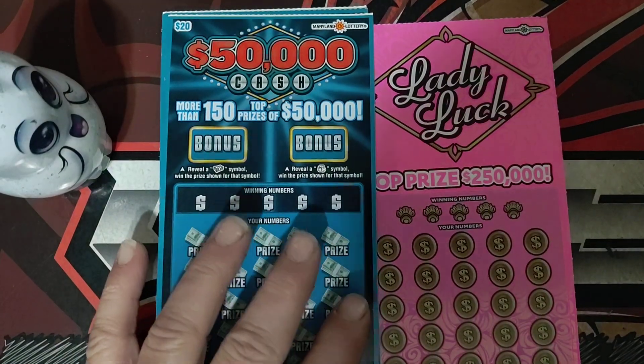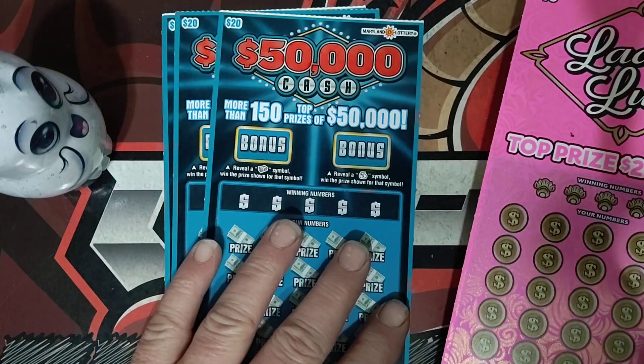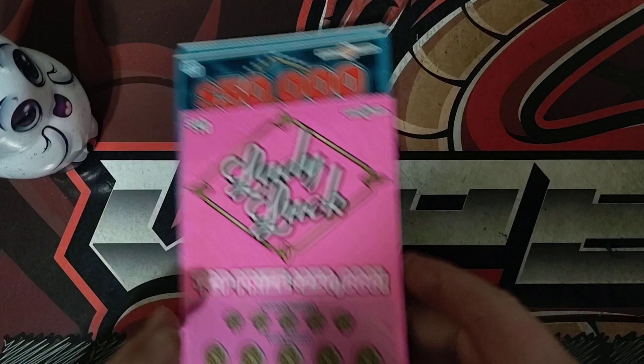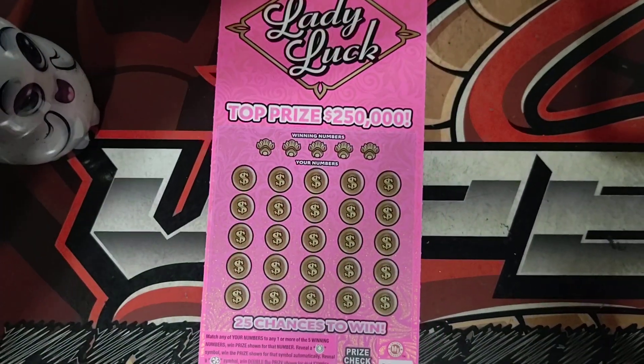What's up everyone, Viper here with Thursday Scratch-Off Faction. Today we're going to be playing a $70 session — three of these $50,000 Cash tickets and one Lady Luck. Let's see if we can do better than what I did yesterday. Let's get rolling and see if we can find some wins.